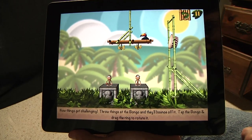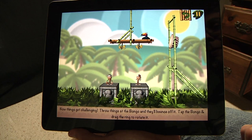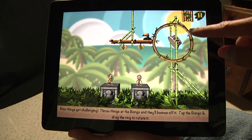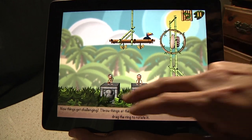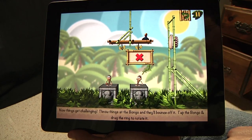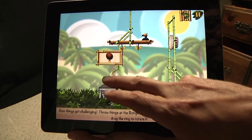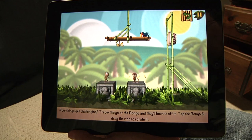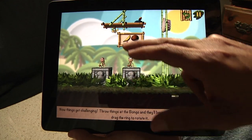The game is called Monkey Bongo after all, so over here we've got a bongo, and we can rotate it to kind of aim it. The monkey wants bananas — this guy's got nothing, this guy's only got coconuts — so throw a coconut at that banana cluster. He's got bananas now.